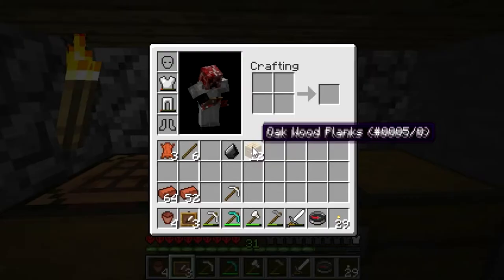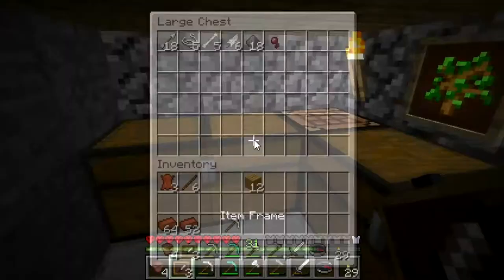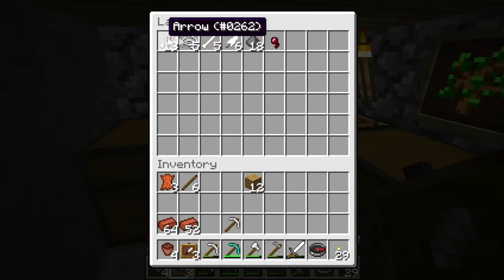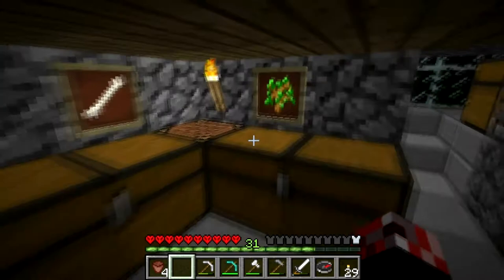In this one, what should we put in there? Just flint, I could just put flint. So careless we are with item frames, PythonGB — what is wrong with you? And in this one I'm going to put a bone. There we go, a bone — represents mob drops. This is looking pretty damn cool, I'm not even going to lie right here.